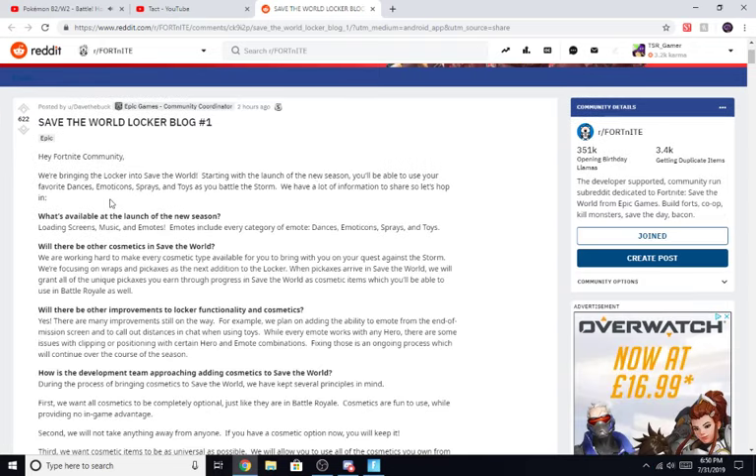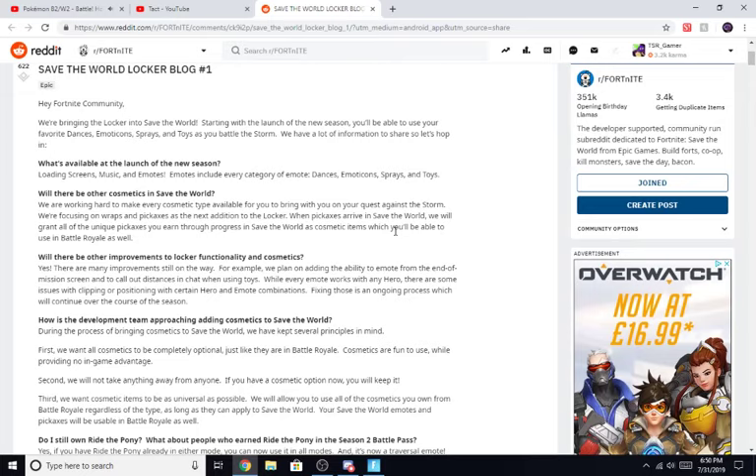Hey Fortnite community, we're bringing the locker into Save the World. Starting with the launch of the new season, you'll be able to use your favourite dances, emoticons, sprays and toys as you battle the storm. We have a lot of information to share, so let's hop in. What's available at the start of the season? Loading screens, music and emotes.